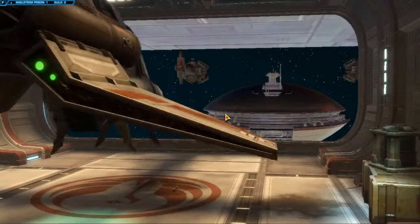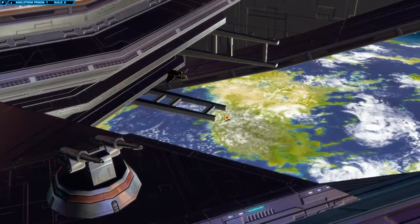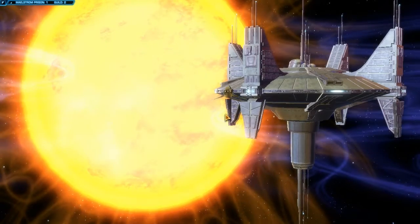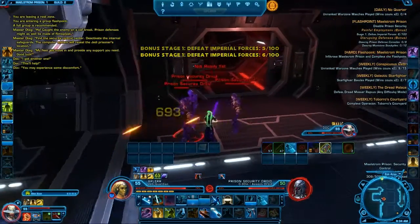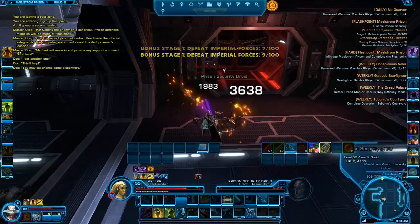After you're done with Taral 5, the next one in the story you need to go is Maelstrom Prison. I think Maelstrom Prison has really good stuff in there. First off, there are a couple of bosses, but there are also three bonus bosses as well. I really like the fact that there is a lot of content there, just like in Taral 5.